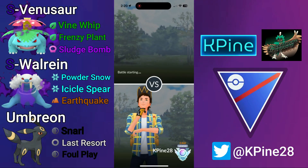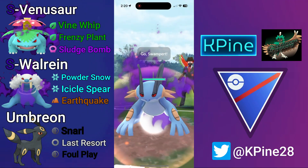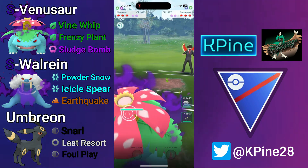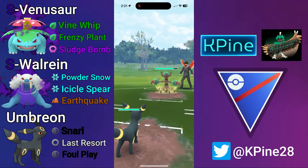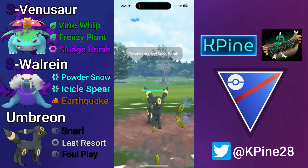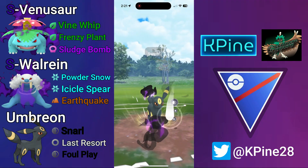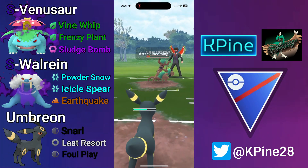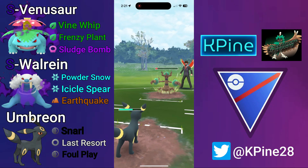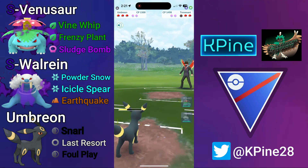Next matchup: Shadow Venusaur into Shadow Swampert — the dream lead, absolutely love to see it. They swap into Trevenant, we bring out Umbreon as the hard counter. This is looking like another RPS matchup. A C-Bomb comes through — not worried at all. I throw three more Snarls then Foul Play for good timing, not allowing any extra turns to Trevenant. Foul Play lands and we snarl down, leaving with close to back-to-back Foul Plays.